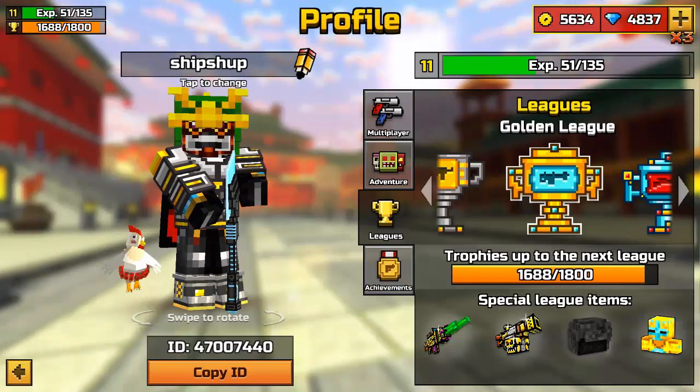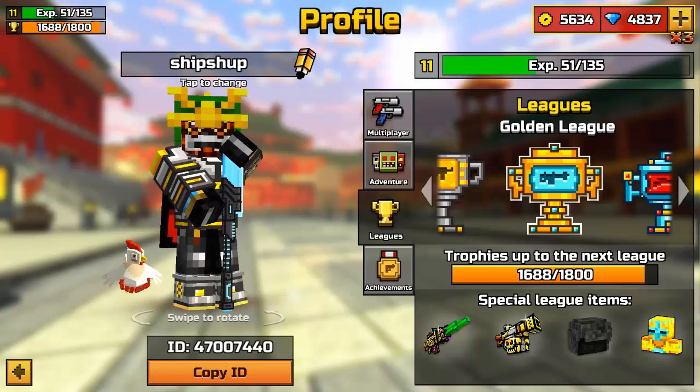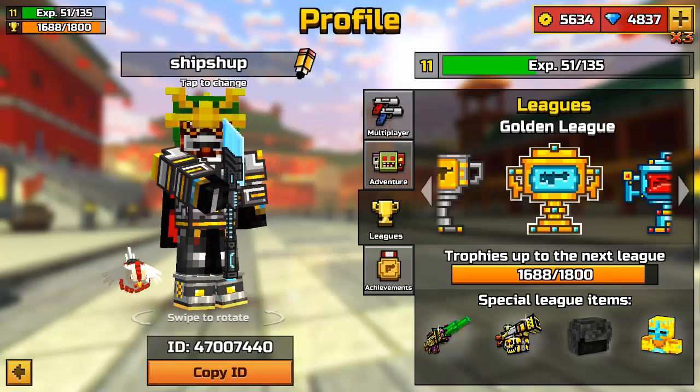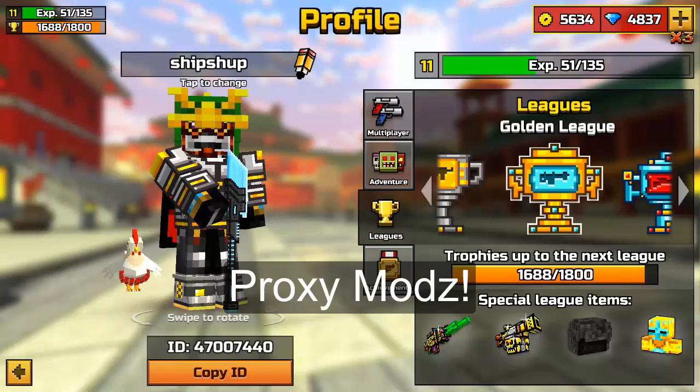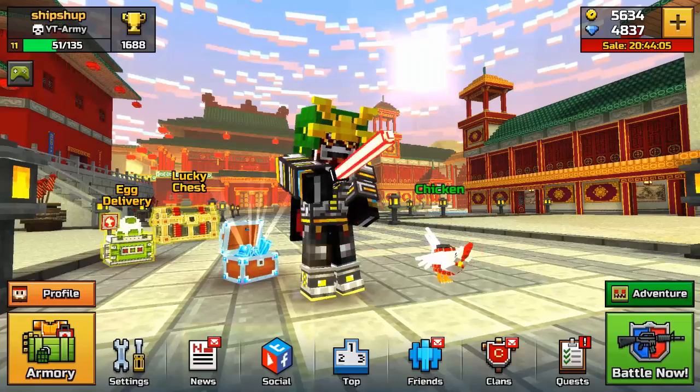Hey, what's going on YouTube, welcome back to another video. Today I'm gonna show you how to get a colorful name in Pixel Gun. This is pretty easy — I found this glitch through proxy mods, so just check them out in the description.